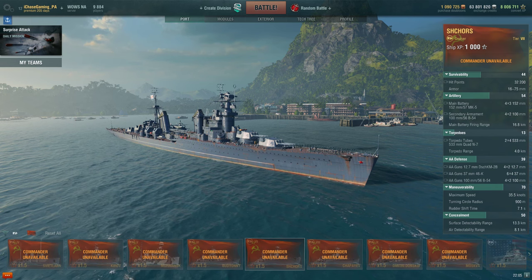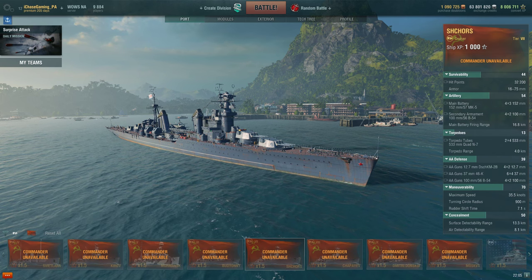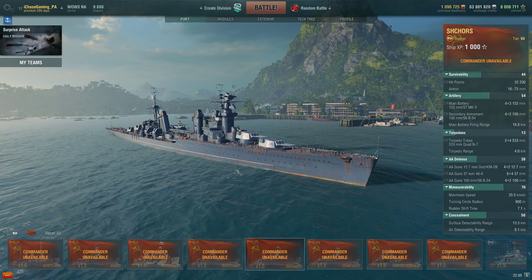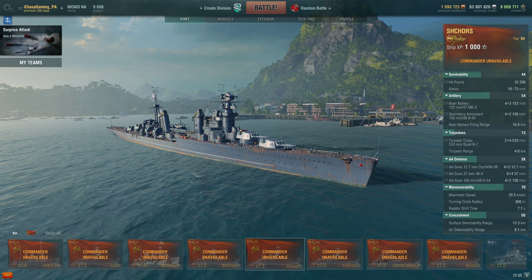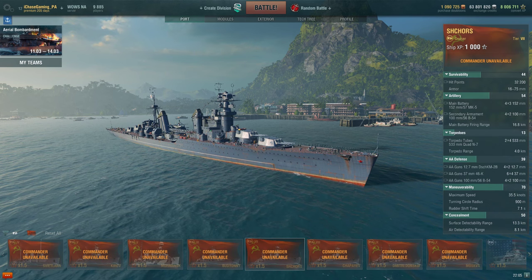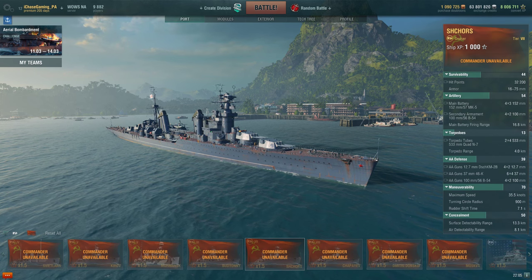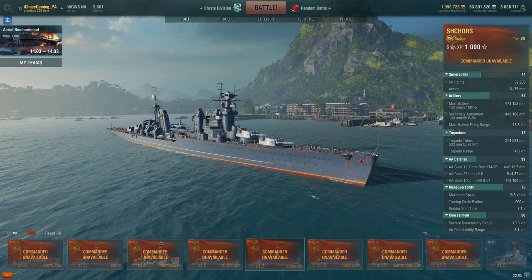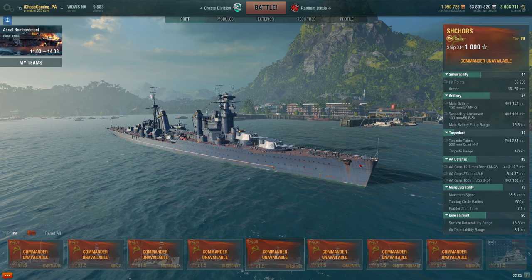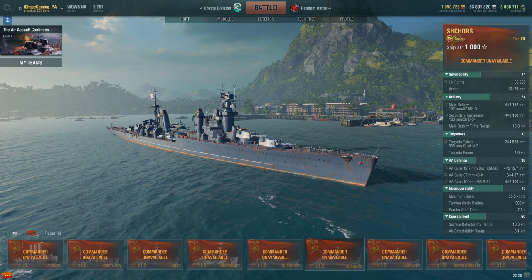She's still fast at 35.5 knots, but she has a turning radius of 900 meters — roughly on par with tier 7 aircraft carriers. Battleships actually turn in a tighter circle. The Schors also has a 7.1-second rudder shift time. Coupled with 13.3km surface detectability, you've kind of got the massive stinker on the Russian cruiser line.